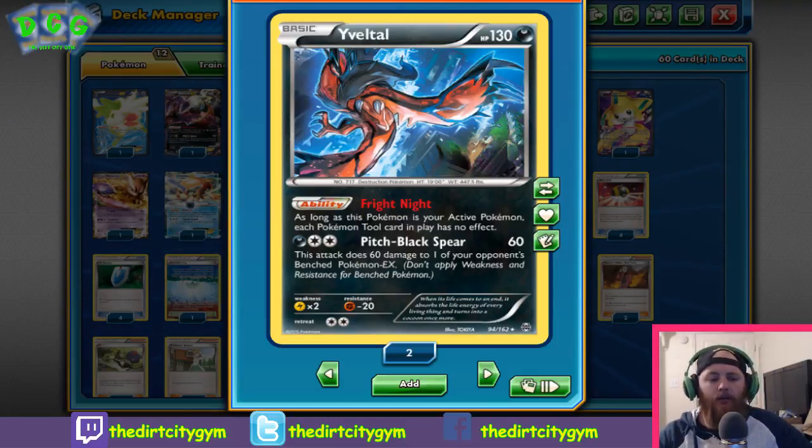It's got the attack Pitch Black Spear for a Dark and two Colorless — 60 damage, and then 60 damage to one of your opponent's benched Pokémon EX. Bench damage is always super great to have, especially doing 60-60. That's enough to two-shot a Shaymin EX and then three-shot the majority of other EXs. Fright Night shuts off those Fighting Fury Belts already, so you don't have to worry about that. Whether you're lining up something with a Float Stone like a Keldeo or a Hoopa, and just spreading that damage — taking knockouts or softening things up to take knockouts later.